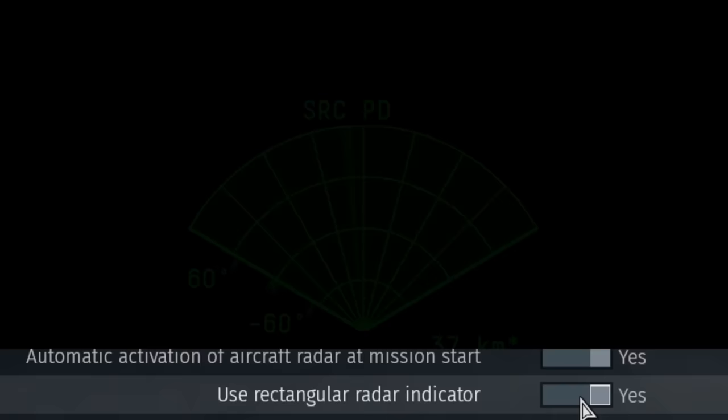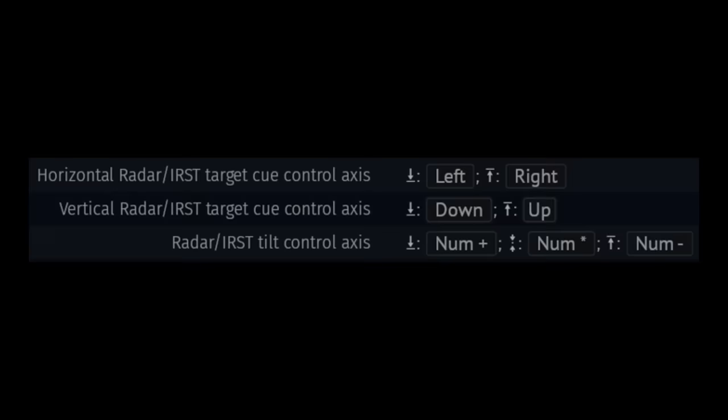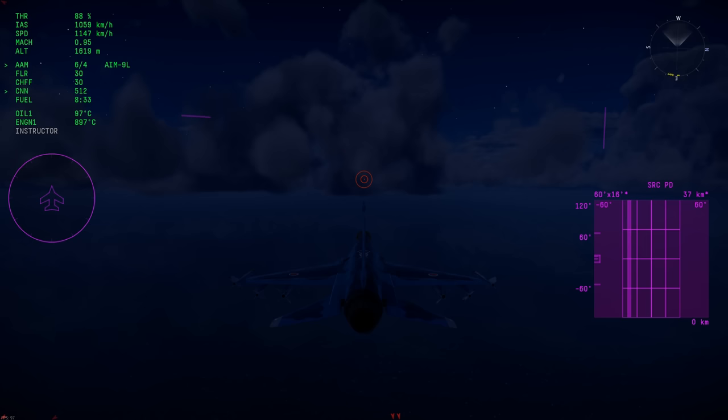Make sure to turn on the options for cyclic switching as well as constant elevation — these will help simplify using the radar by quite a decent margin and will remove the need for some extra key binds. If you want your radar to show up on your HUD when you go into cockpit mode, you can toggle the use radar HUD in cockpit option. And if you want to change the color of your radar, you can do so by changing the HUD color in the options menu.